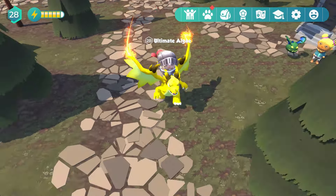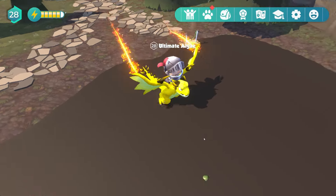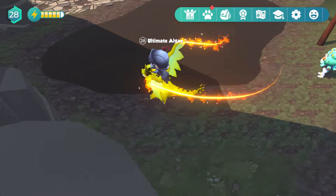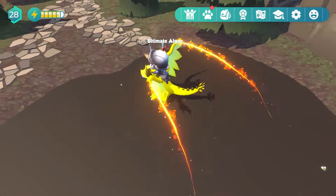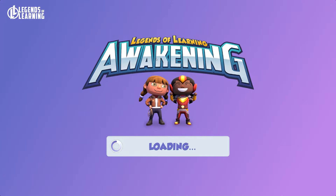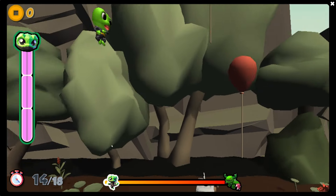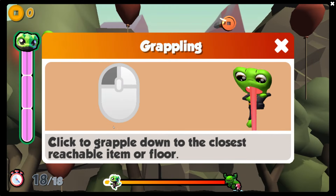So we're coming on down this way and it's just right on over here. It's quite an enjoyable game — see all the frogs hopping around, really fun. It's one of the mini games you can go ahead and play, and our questions are going to be based inside of it. I have saved up a fair amount of gold. You have your little froggy guy — it almost looks like a lizard. We're going to jump. Click to grapple down to the closest reachable item or floor. It's sort of like a frog ninja game.